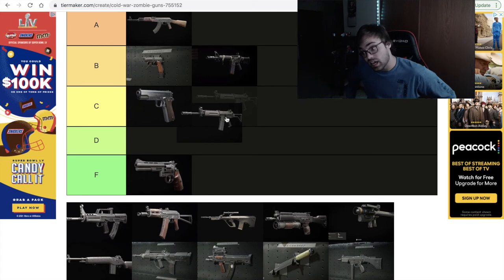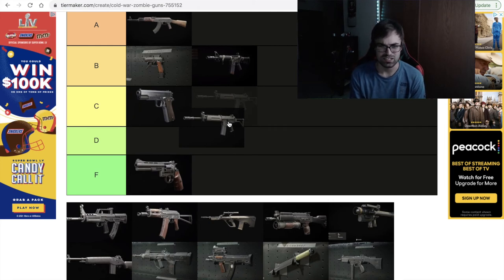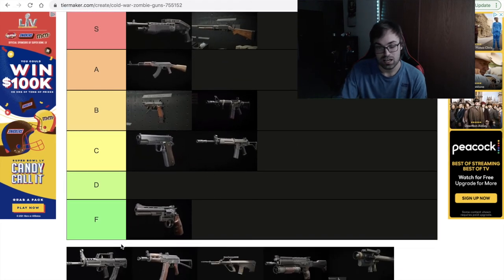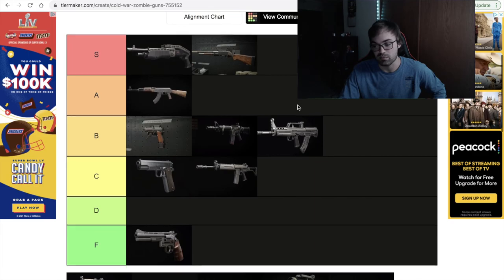Next up was the Krig 6, and this is one of the more recent ones. It was average, it was disappointing a little bit. I waffled between C tier or D tier for a bit and slotted it in C tier. There was a justifiable case for D, but I just couldn't force myself to go there. After that, the QBZ was also a pretty easy one to slot in. It was better than the 1911 and definitely better than the Krig 6, but not as good as the AK, so it was slotted perfectly right in at B tier.